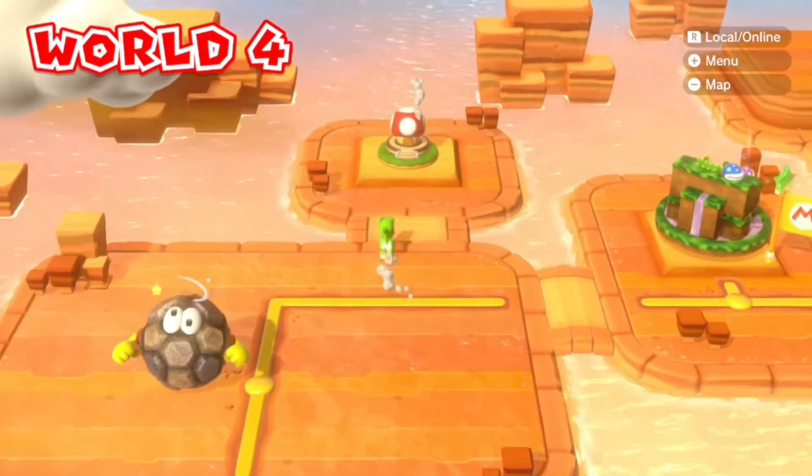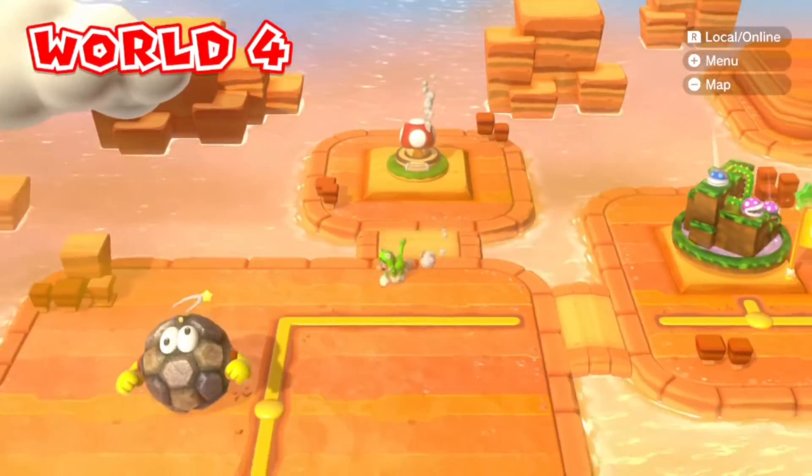Moving on to World 4 — there is a pipe there but it just gives you a view of World 4. The mushroom house is right there and easy to spot.